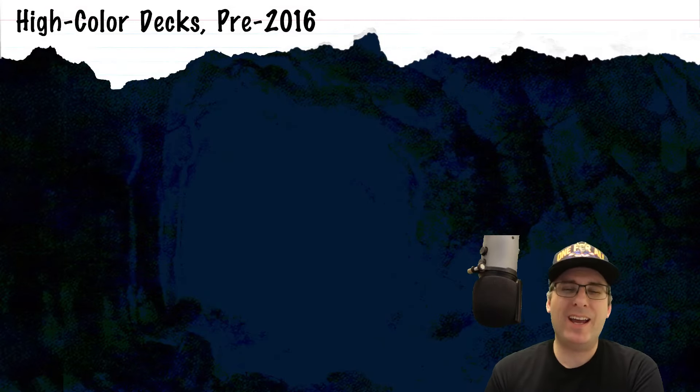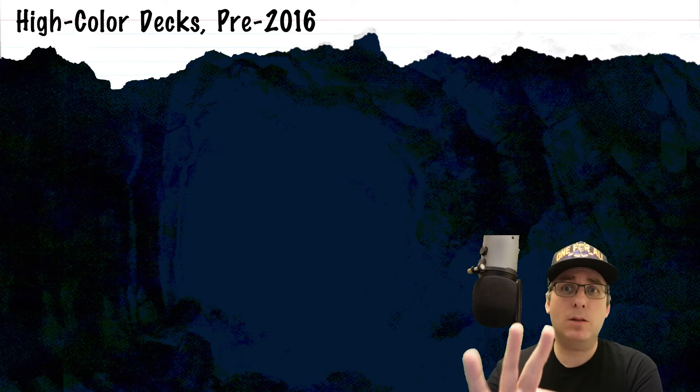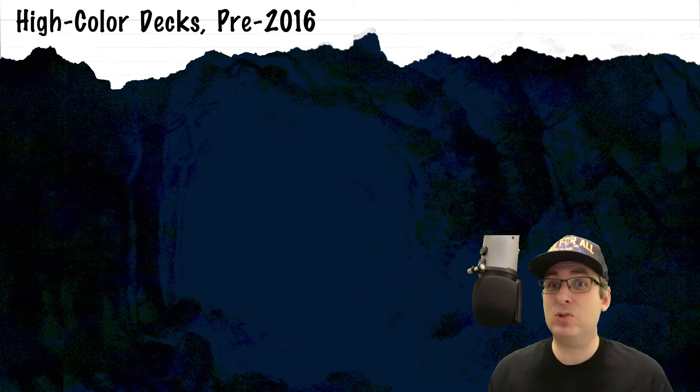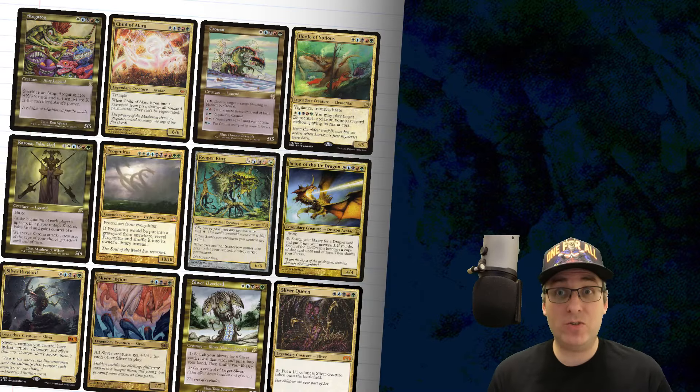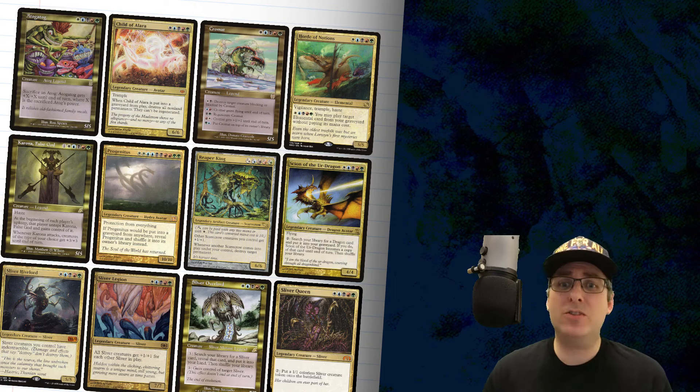To start our lesson from CDH today, I want to take you back to the idyllic world of 2016, when Commander was all about two and three color decks. If you wanted to play a high color, five color deck, you had to play a Commander who cost specifically white, blue, black, red, green — a minimum mana value of five, probably from at least five different sources just to cast your commander. In this era, you had exactly 12 choices for your commander if you wanted to play a five color deck. Fully a third of which were nothing more than just sliver commanders. You had another third that covered things like dragons, elementals, scarecrows, atogs. And rounding out the dirty dozen, you had Child of Allara, Progenitus, Corona the False God, and Chromat.